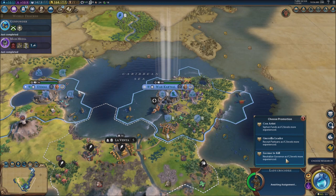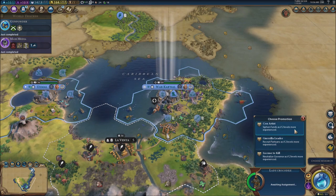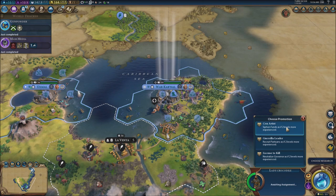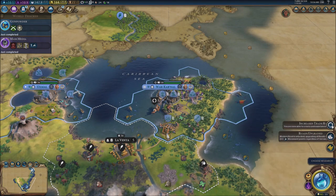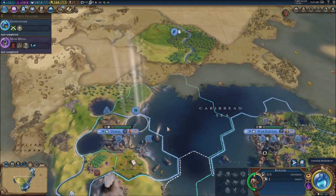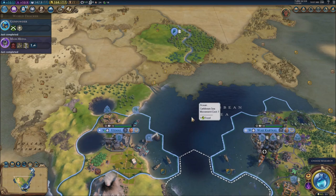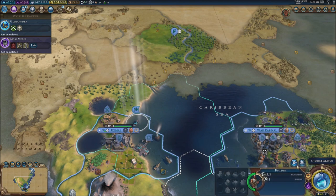We're going to promote him — neutralize governors as if two levels more experience, or recruit partisans or siphon funds. I'm actually going to do siphon the funds, so he'll be more useful that way. We are population five already. I'm going to go for the settler then — we need to go for a settler, so that's what I'm going to do.